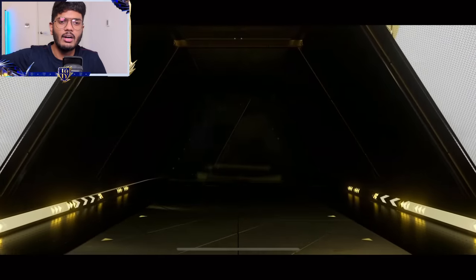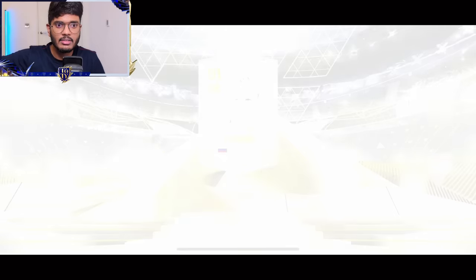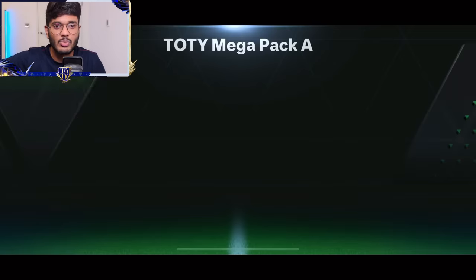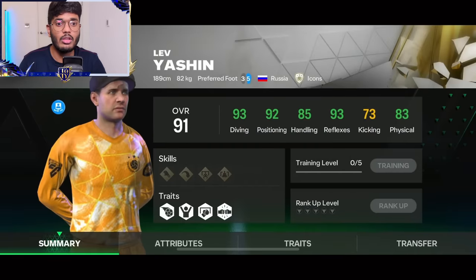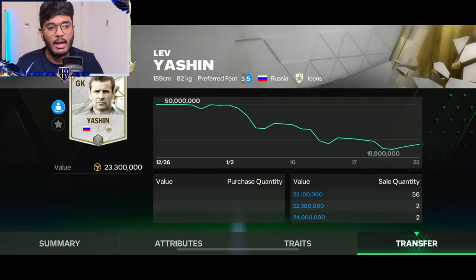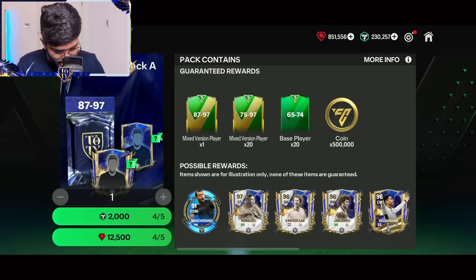Russia, goalkeeper — we'll take that. Yashin — yes, Lev Yashin. That's a nice one. How much is he going for, guys? He's going for 23.3 million coins. So that is not at all bad. And right now there is a lot of sale quantity, of course.